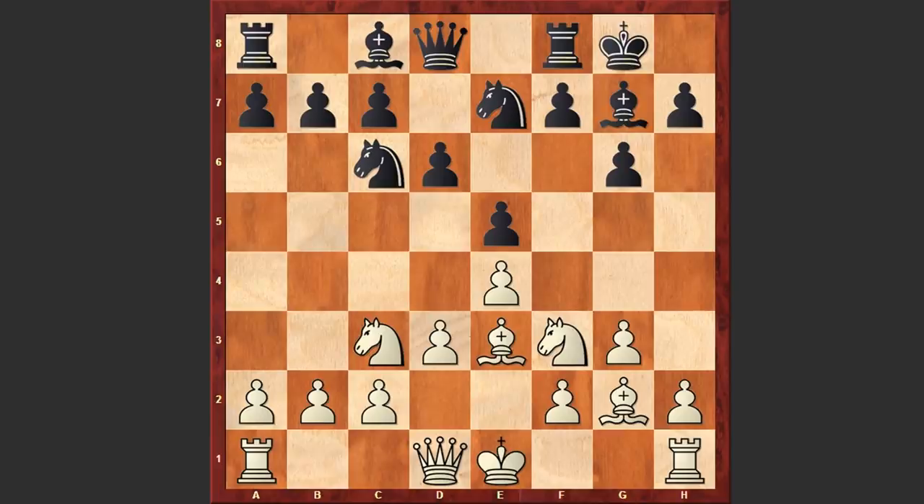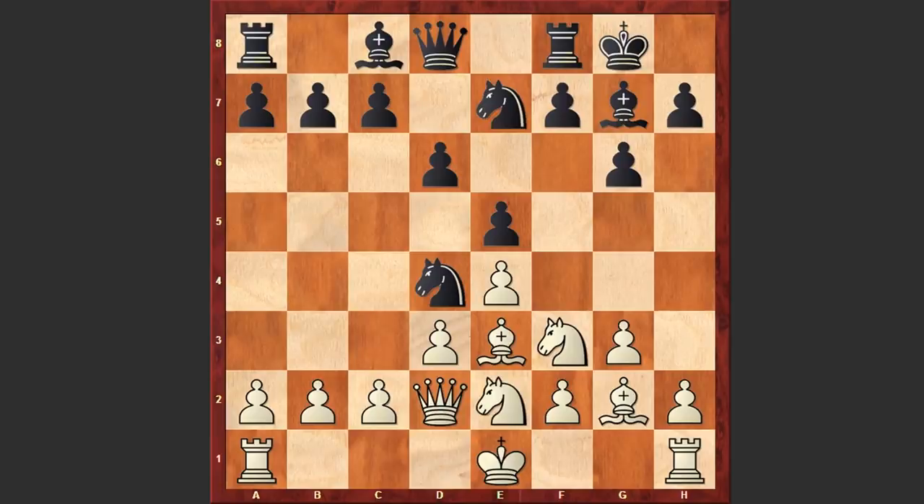Tal castled kingside, Qd2, Nd4. Tal is placing his knight on this active square, and a terrible blunder by Barca: Ne2, after which Black is getting a winning position. It was better to castle kingside or go for h4, but in the game we see Ne2. Tal made a fantastic move — he placed his bishop on h3 square. This is a powerful deflective move.